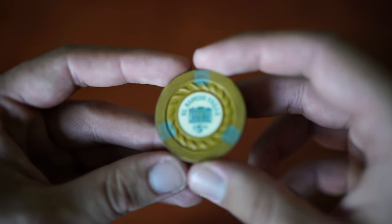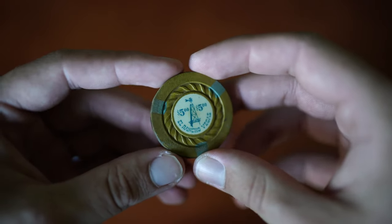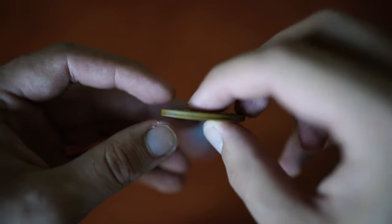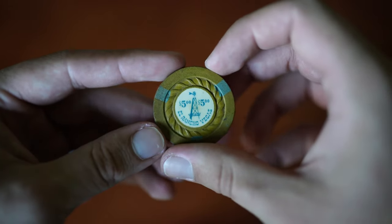Then we have an El Rancho $5, a fire chip — nice old chip with some history behind it. You can barely tell it's in fire condition shape, but if you look at the edge you can tell it's been fire damaged. Not too much, but it's got a little bit, so you can see it.